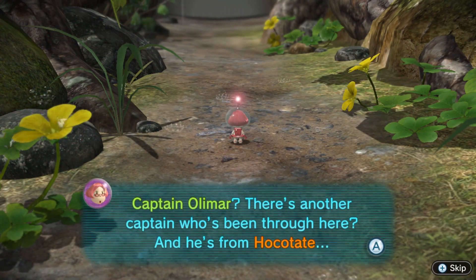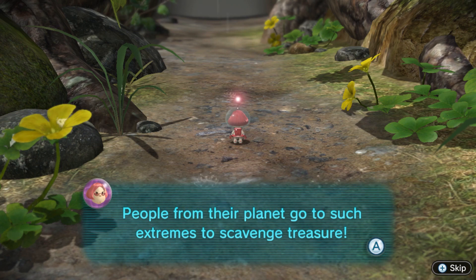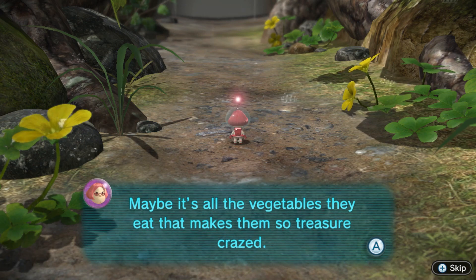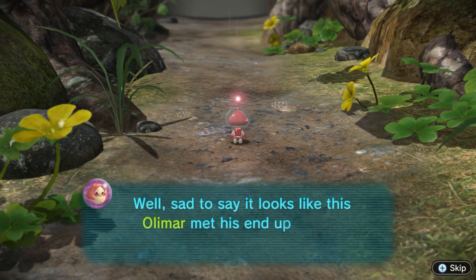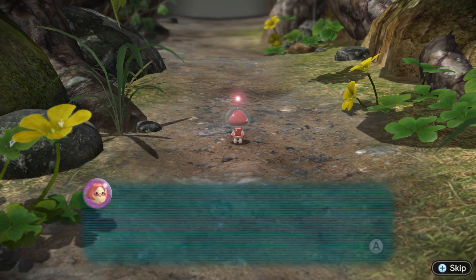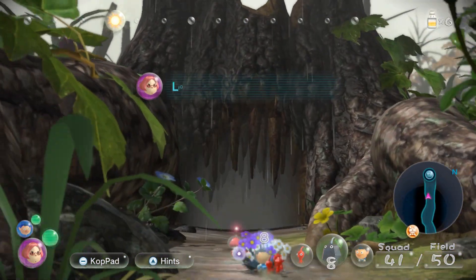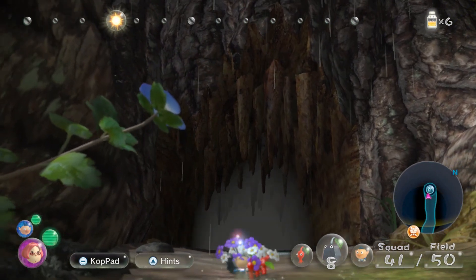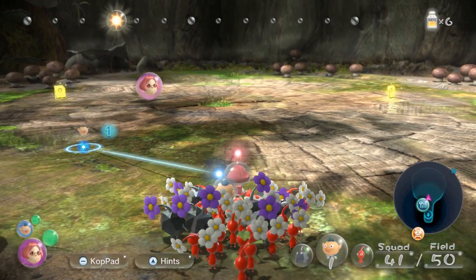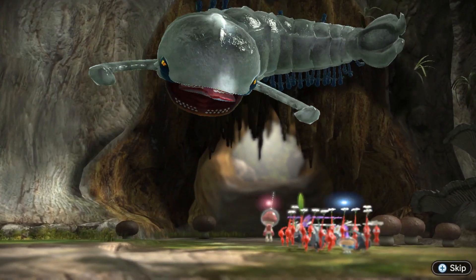Captain Olimar — there's another captain who's been through here and he's from Hokitate. People from their planet go to such extremes to scavenge treasure — maybe it's all the vegetables they eat. Looks like this Olimar met his end up ahead; we'd better be careful. Wait, are you saying the guy from Smash Brothers? The guy from Smash Brothers is dead? He didn't actually die, did he? Looks like some kind of cave. I don't think he's dead — probably not, right?